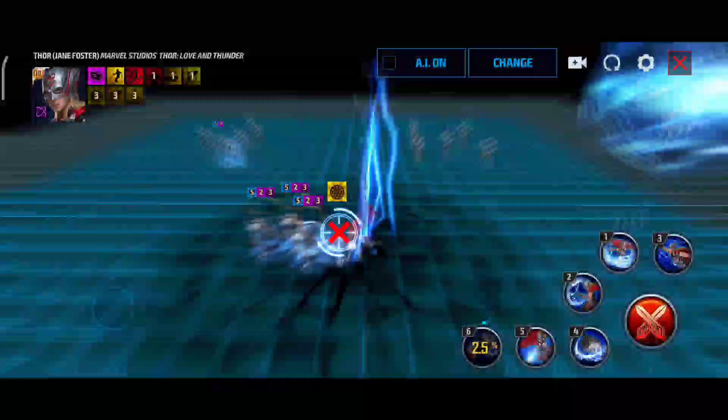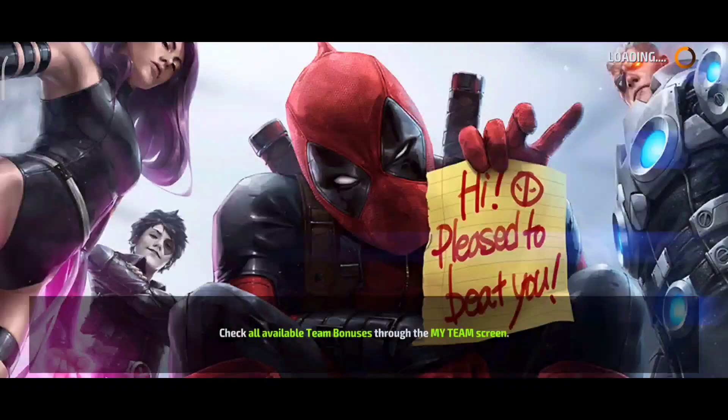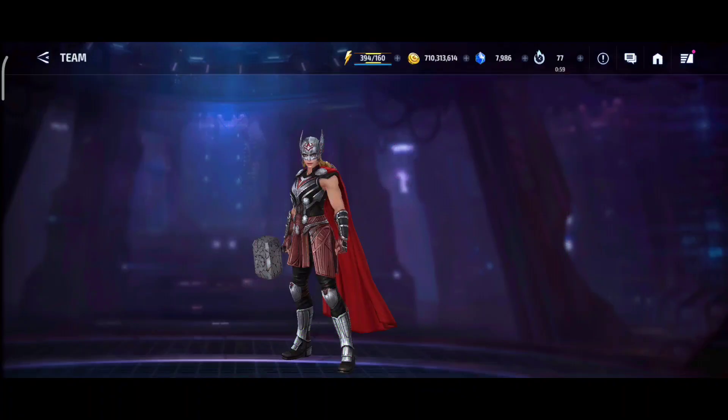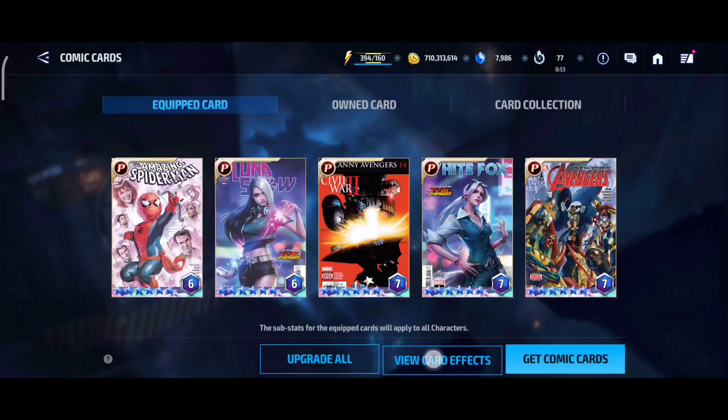The proc will be on the fourth skill for the first rotation — 3 cancel 4, 5 cancel 4 — and for the second one the proc will be on the tier 3 skill. The tier 3 skill does have one issue though: in the end it can trigger your next proc after that, so that's a bit of a letdown, but that's all right.